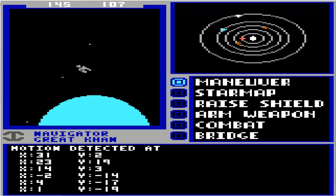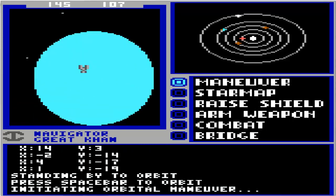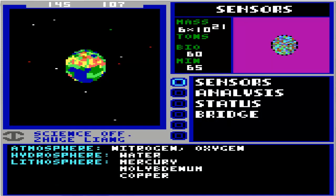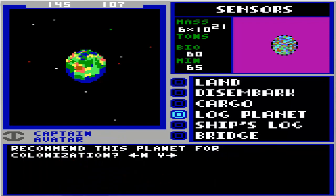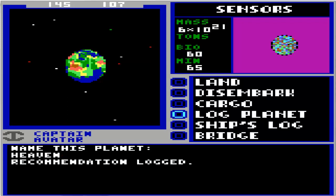This might be Heaven — I'm pretty sure it's the fourth planet in the system. And this looks more like it. Nitrogen, oxygen, water. Exactly one times Earth's gravity. Temperate. Orbit number four. Yep, this has got to be it. Heaven.